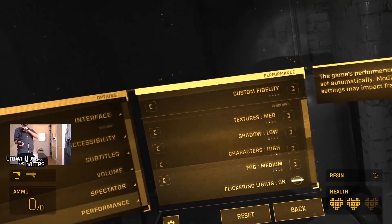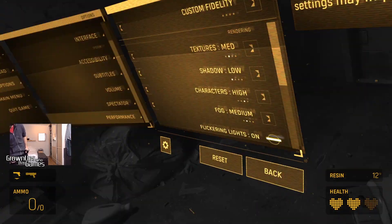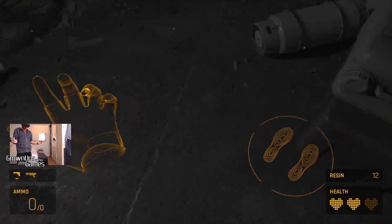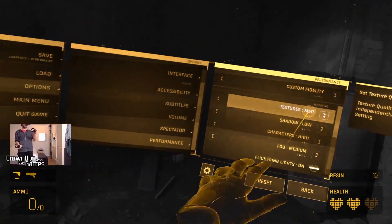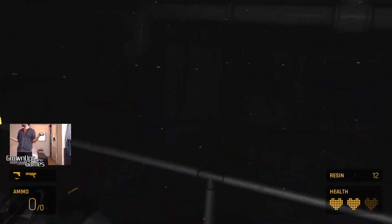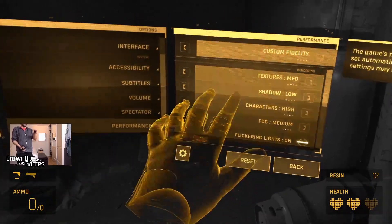I changed textures down from high to medium. These are medium textures and to tell you the truth I can still read text on most of them, so I don't really know why I should bother using them on high. The minute I took the fidelity to high and the textures down to medium, suddenly my frame rate was perfect and everything runs like butter.